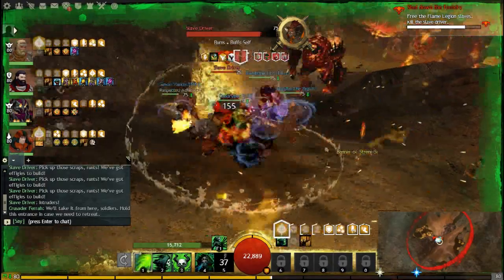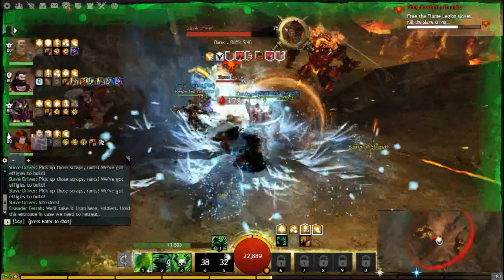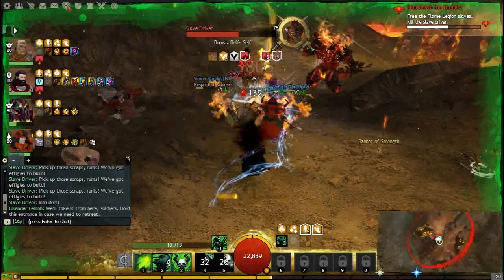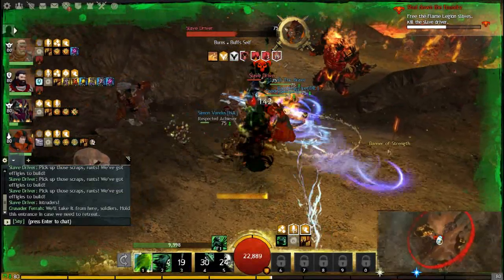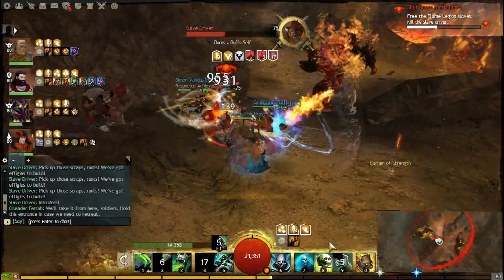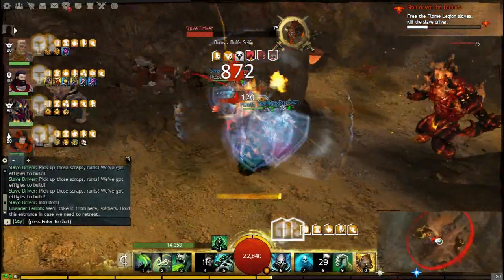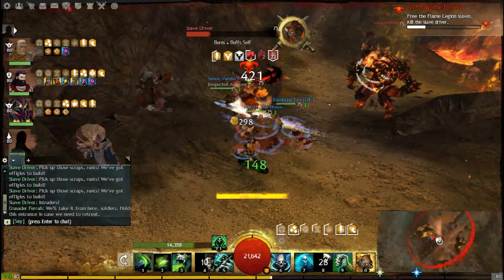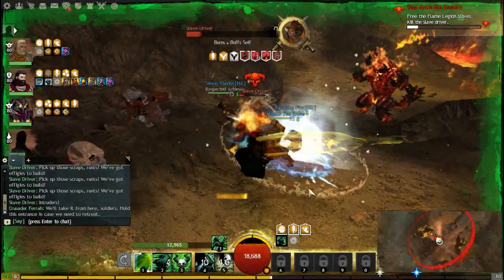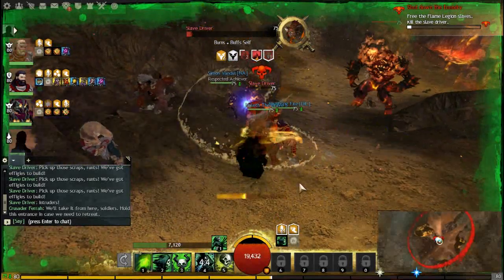Dungeons aren't something you can really start doing until higher levels — even though the first dungeon is at level 35, you don't really become proficient until the higher levels. But it is still a good way to farm up some quick cash. At the end of every path, every day, you get a bonus chest with 40 dungeon tokens specific to that dungeon and a little over one gold. Certain dungeons aren't worth the time, but the first two paths of Citadel of Flame or any paths of Honor of the Waves you can get through relatively quickly and make a gold in about 10 to 15 minutes.